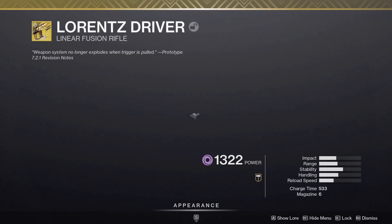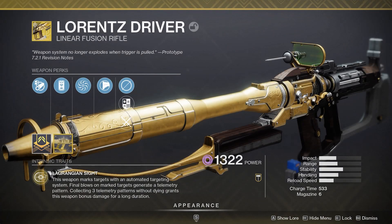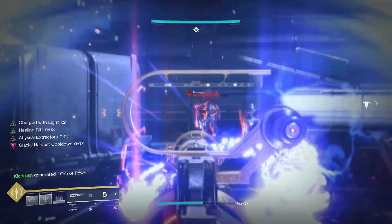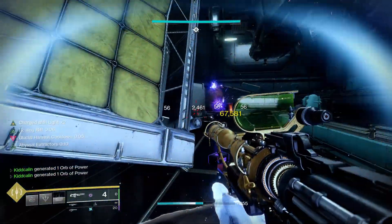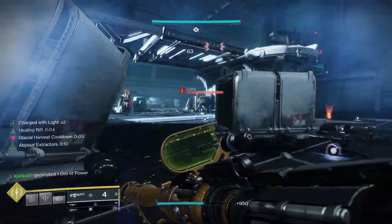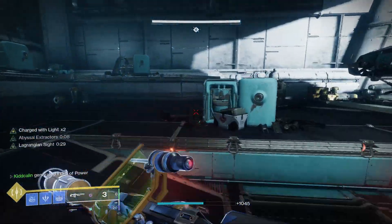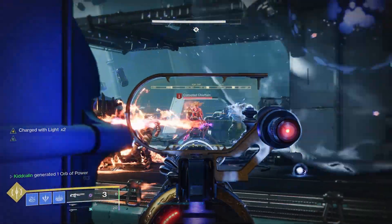If you're new to the game, Lorentz Driver is an exotic linear fusion rifle that we got this season. It comes with the exotic perk Lagrangian Sights: this weapon marks targets with an automated targeting system, final blows on marked targets create a telemetry pattern, and collecting three telemetry patterns without dying grants this weapon bonus damage for a long duration — which is actually 30 seconds. I believe it's roughly a 50% damage boost.